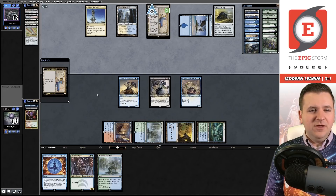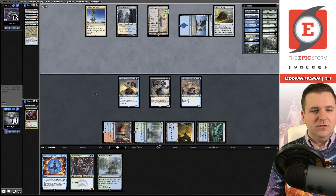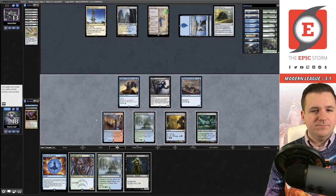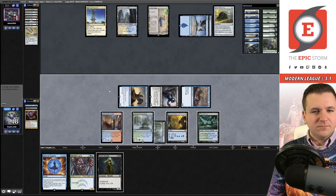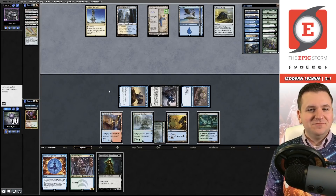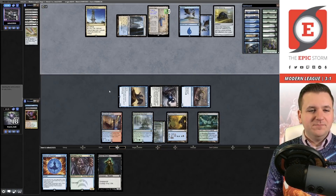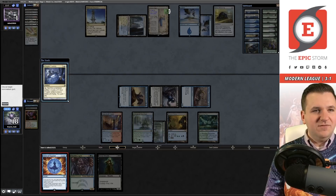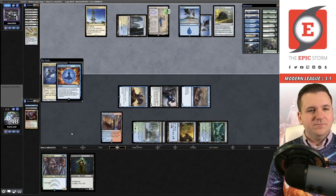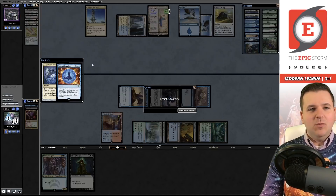They drew a card off the Chromatic Star. We have 12 points of damage incoming next turn — we knock them to 1. I can hard cast Street Wraith next turn as a blocker. They play Thopter Foundry — we cast it the old-fashioned way. That gets the job done. We win Game 1 over Oswald Fiddlebender combo.